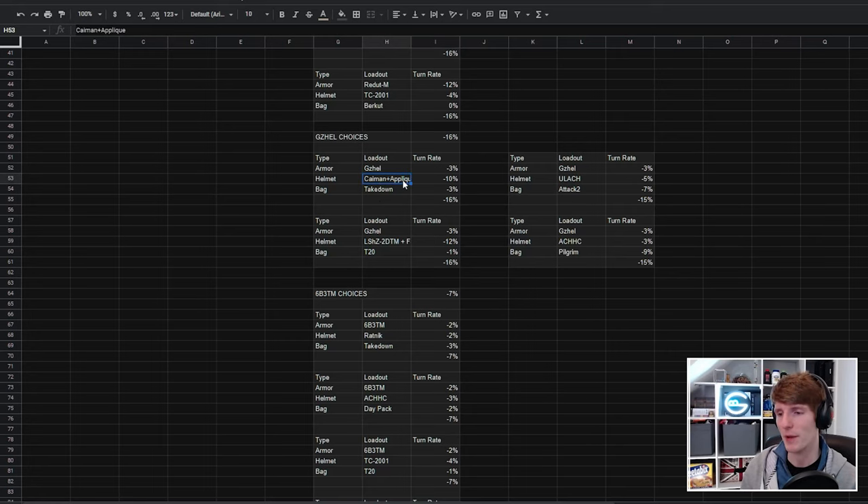Here we have the Cayman helmet plus aplique at minus 10%, but the Cayman is flea-market-only so you can't really reliably buy it. The LSHZ2DTM plus face shield is minus 12, which helps make up the extra turn rate to get back to minus 16 — but you can't wear a headset with it so a lot of people don't use it. There are other alternatives like the pilgrim, but again that's flea-market-only.